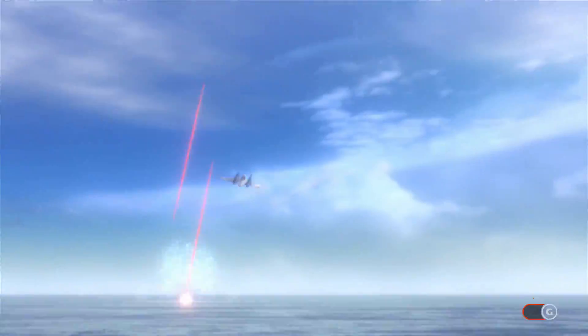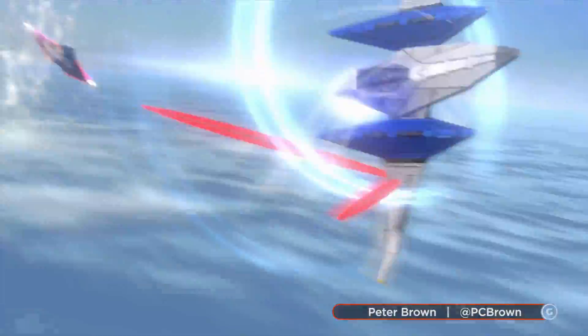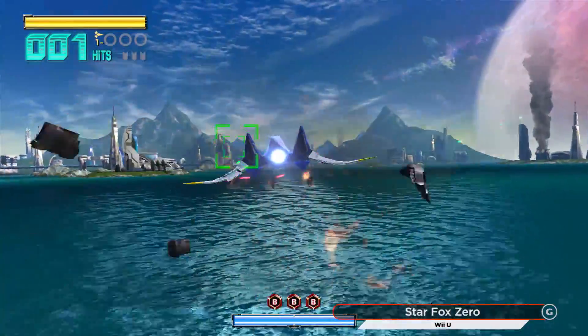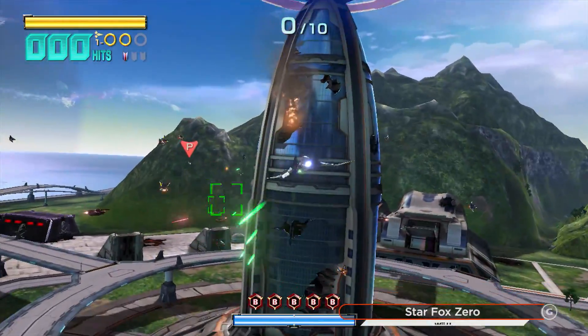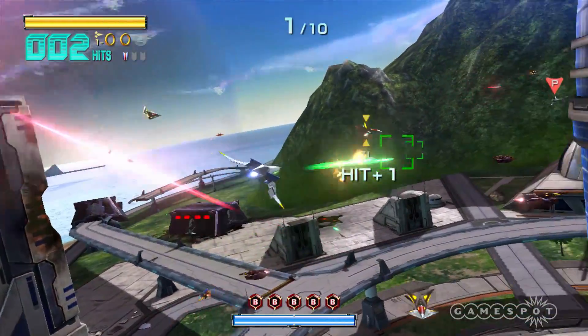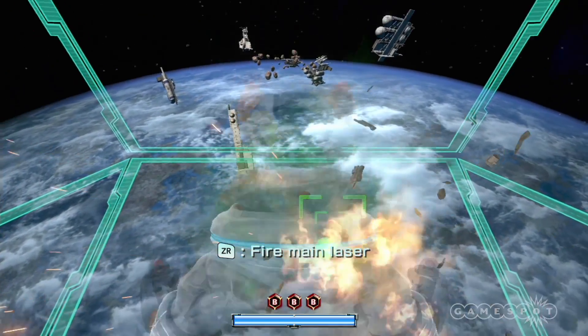As someone familiar with the series, Star Fox Zero is immediately confusing. On the surface, it appears to be a modern extension of Star Fox 64, but Zero plays by its own rules. It relies on the gamepad's display and motion sensing capabilities, asking that you divide your attention between two screens — one for flight and one for shooting — which fundamentally changes how you play the game.